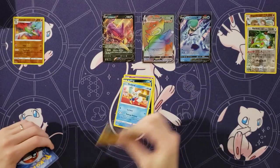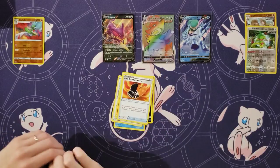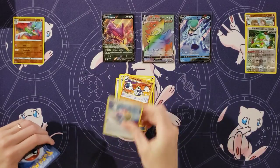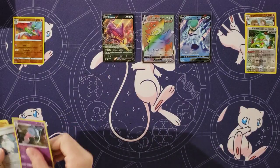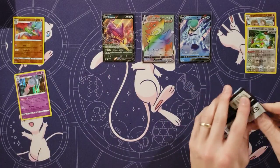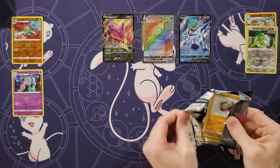Ghastly and Koffing, Delibird and Farfetch'd, Porygon, Fire, Fire-Resistant Gloves, Crabominable, Spiral Energy, Melony — that's pretty good. And a holo! That's the first holo on the board, and hopefully we will not get many of them.